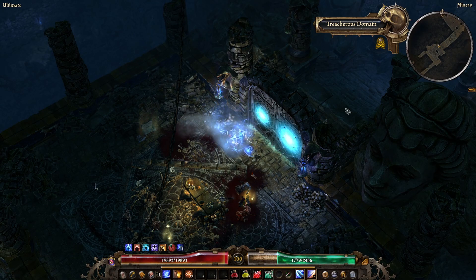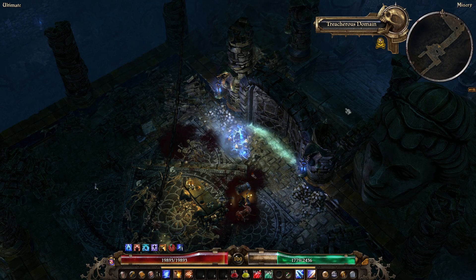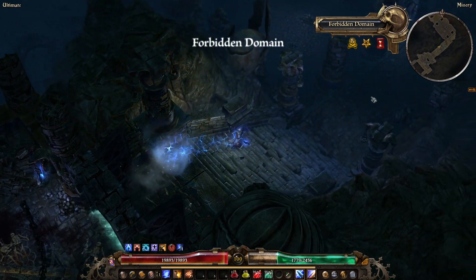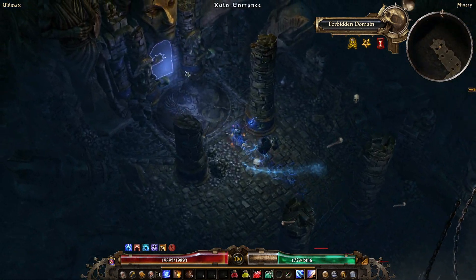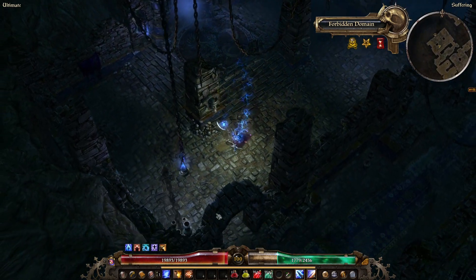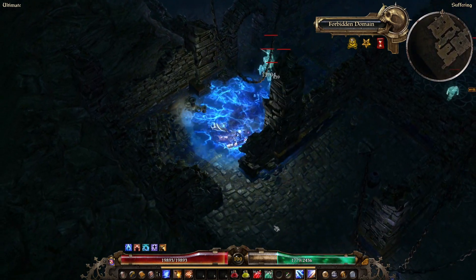So that's a quick overview of resistances in Grim Dawn. You do not do damage when you're dead, so ensure you build them up where possible. If you found this video useful, please give it a like, and if you didn't, give the video a dislike — it all helps me learn how to make better content.